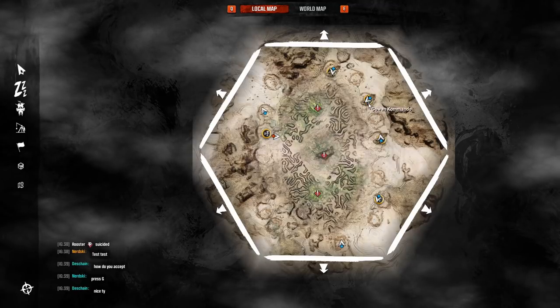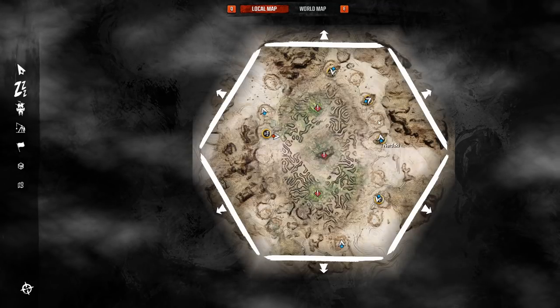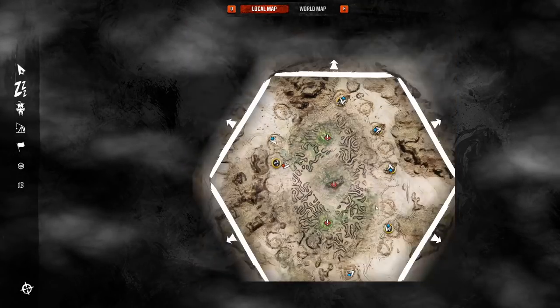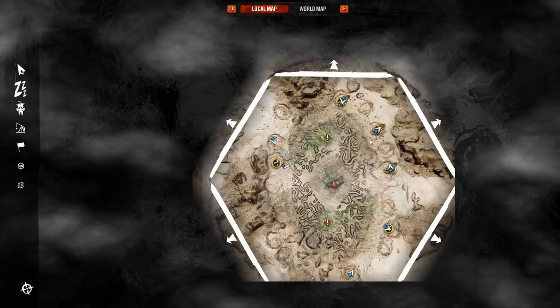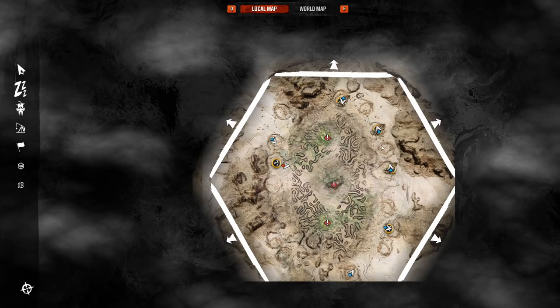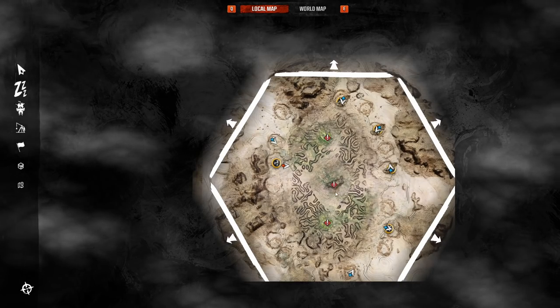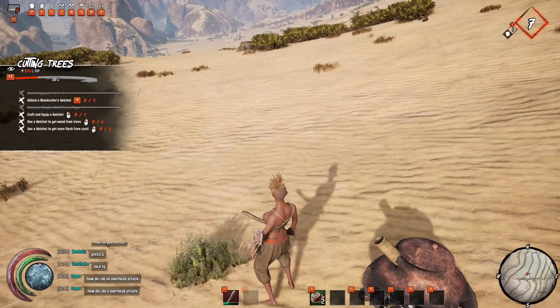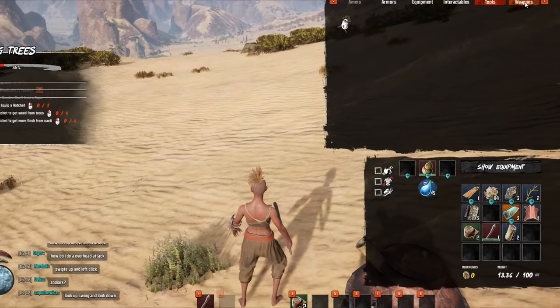If you're worried about getting shanked the minute you spawn, the developers have solved that a little bit. Whenever you spawn, the next player will spawn on the adjacent spawn point. As you can see from my crewmates who also spawned, we all ended up spawning in a circle - so these are all the spots you can spawn on the very first cradle maps.